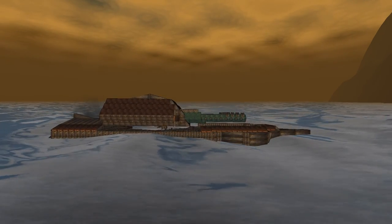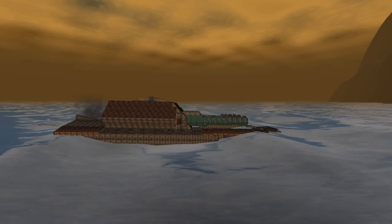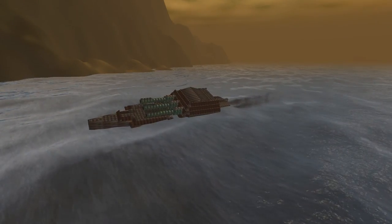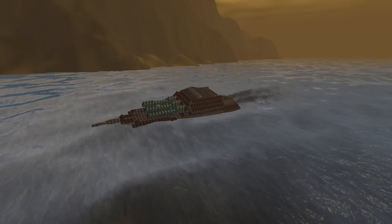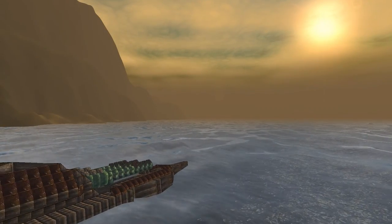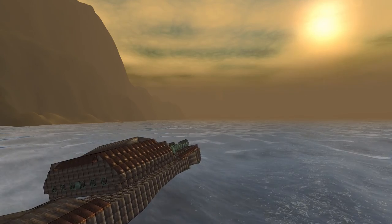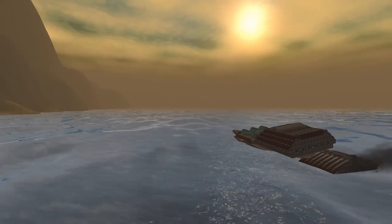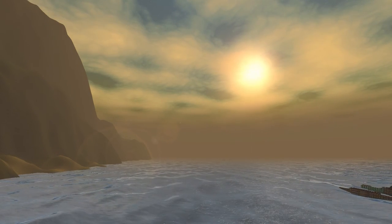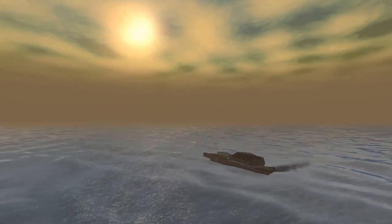So here it is — our brand new cruiser. It has a max speed of 14 meters a second, and is lightly armored with three high gauge guns mounted on a 180 degree turret. The guns have a reload time of 0.5 seconds and an accuracy of 0.5, with an effective range of 1 kilometer, or 1,093 yards.